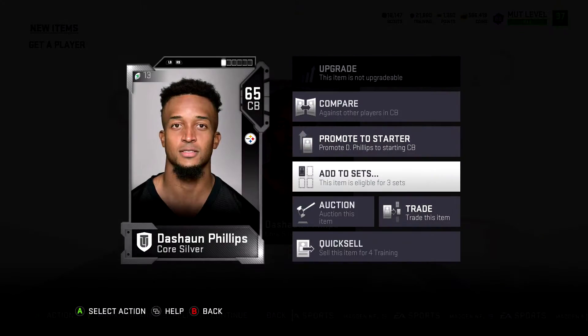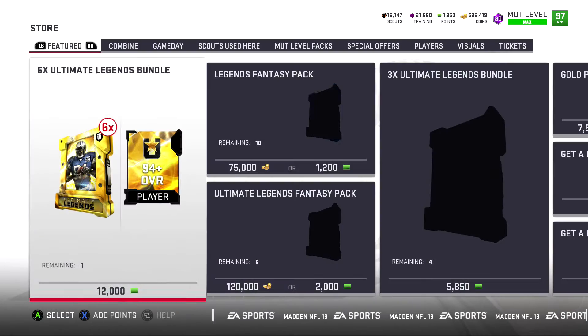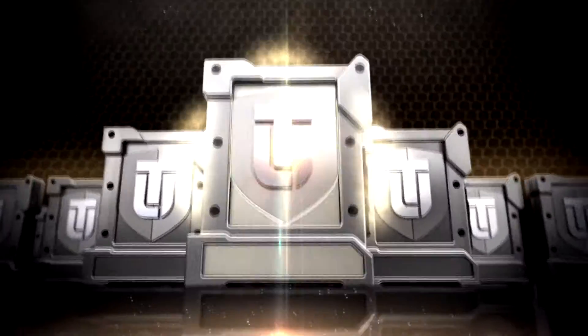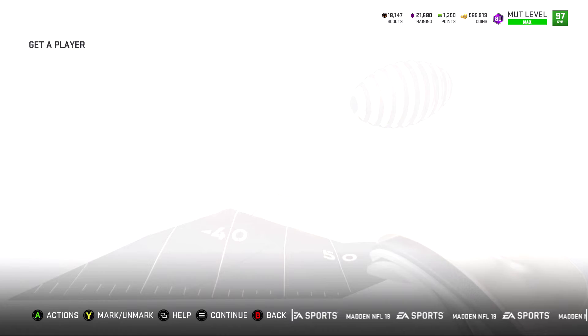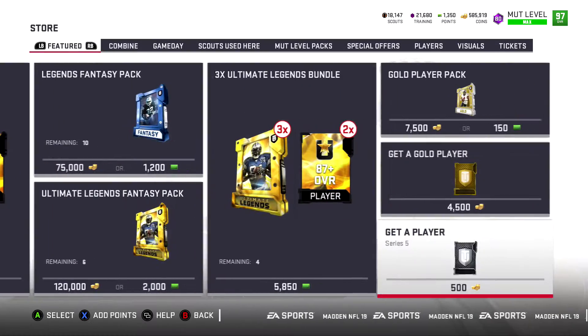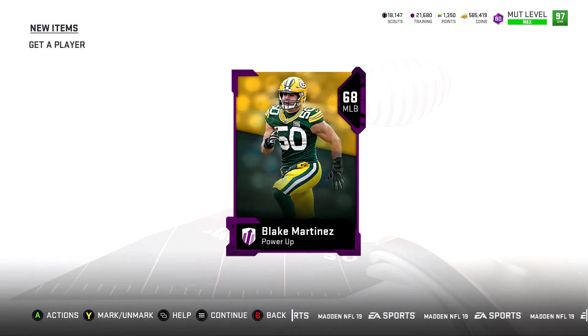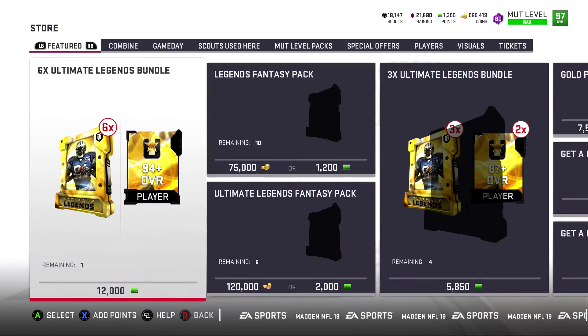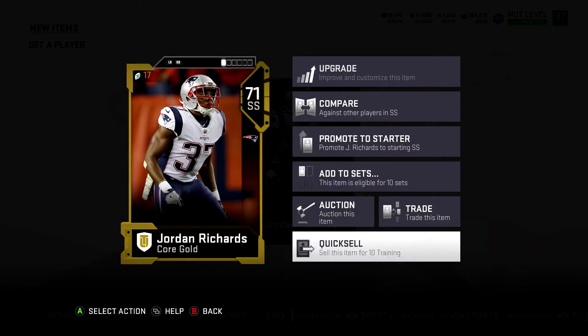Basically, all you do, guys, is all your low silvers that you get, you throw into the low silver to high silver exchange set. As you can see, I just did that right there. Any of your high silvers, you can either sell them, or if you don't want to sell them, you can throw them in a token set, a silver token set. That's what I've been doing with mine. And once the token set's filled out, I just save mine because I know I'm going to be making the tokens sooner or later. We get a power-up here and it is Blake Martinez, so he's relatively new. But yeah, you can pull power-ups out of this. The odds aren't as good as they are in the exchange set, though. So you definitely can still get them.